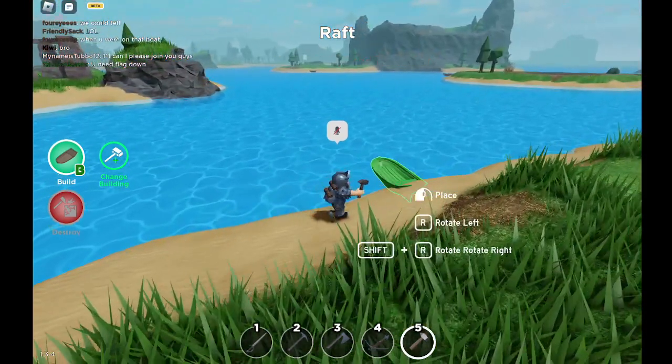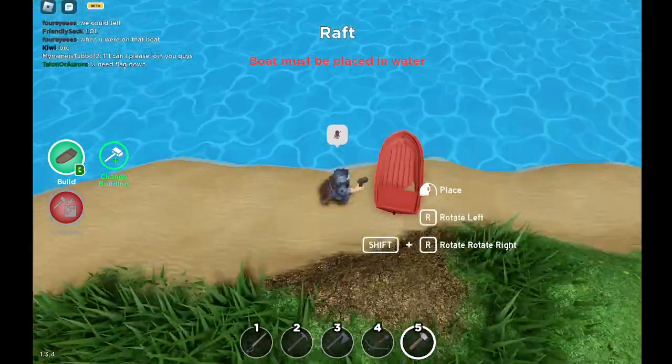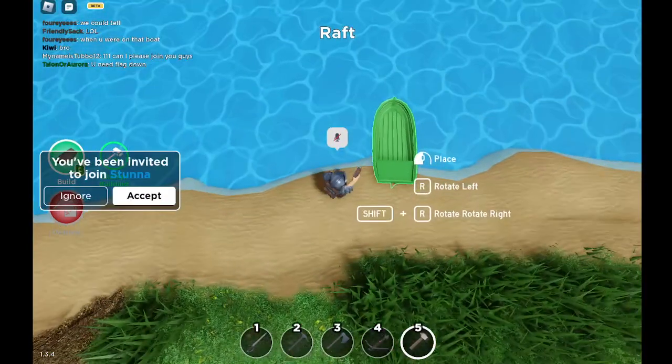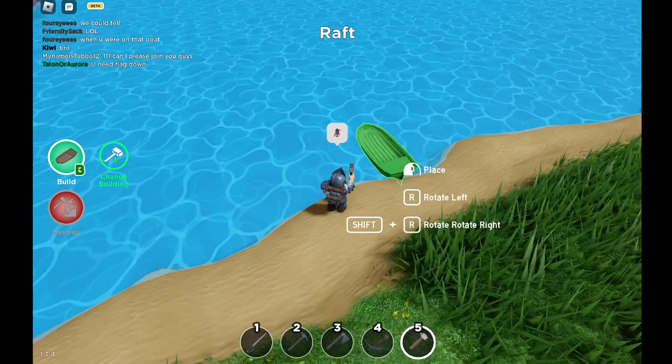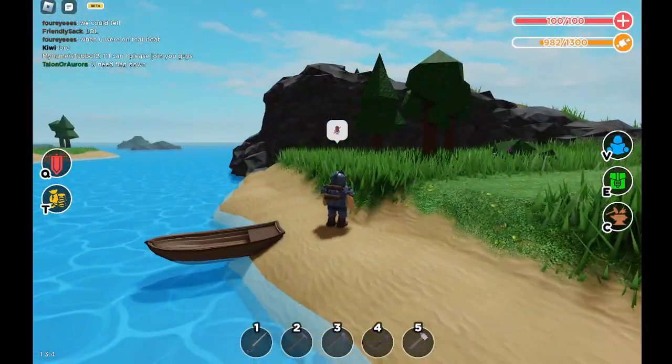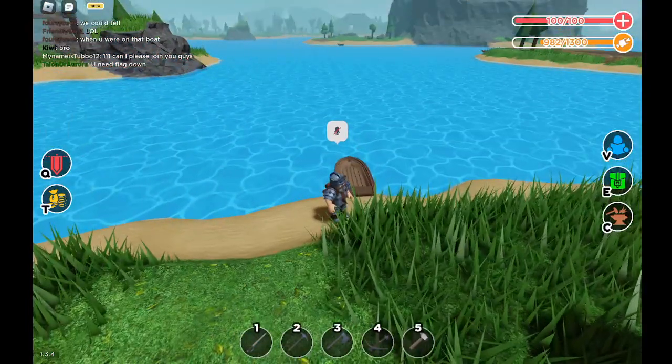Okay guys, I'm going to be showing you how to go really fast in the survival game from point A over here to point B over there in just 5 seconds. So what you have to do is take a raft and place it inside the land just like this. The farther it is inside the land, the faster you will go.